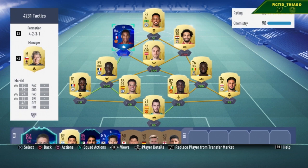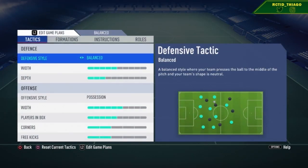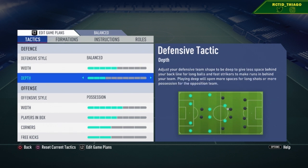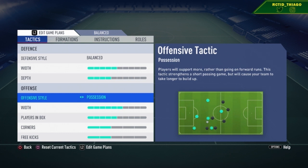Let's get into the custom tactics. Starting with the balanced one: come in with a balanced defensive style, and you want five bars on the width. The formation is already kind of wide with the LAM, RAM, and fullbacks, so you don't need too much width defensively. You want the formation to be nice and closed so the CDMs are in their spot. For depth, if you're using this as a defensive formation, three or four bars will keep them right outside your box. You want to play a possession-type style — this formation is really good for keeping the ball because there are so many midfielders and the players are so close together.